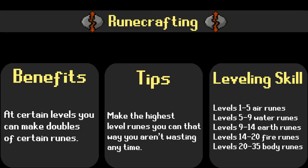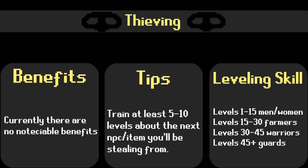Ruin Crafting lets players make various ruins at altars around Gelanor. As you raise your Ruin Crafting level, you gain access to different altars and therefore gain the ability to craft higher level ruins. To craft ruins, you must first complete the quest Ruin Mysteries. With Thieving, a player can steal from NPCs, stalls, chests, and whatnot to get money and items. This skill has a massive amount of uses, but at this time there is little content for it.